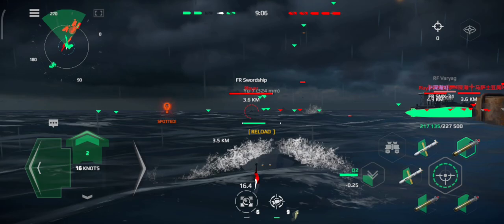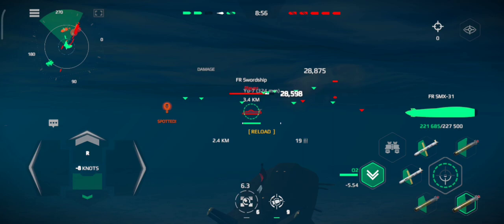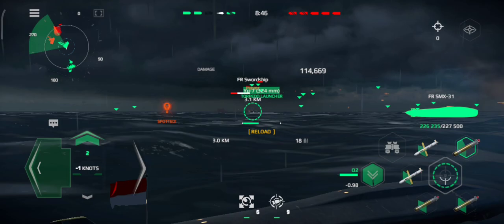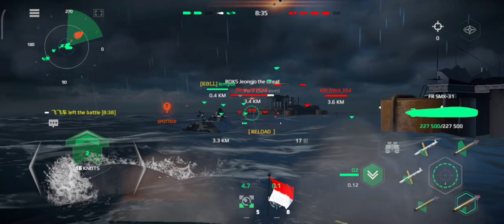Battle stations, this is not a drill. Torpedo tubes at full alert. Right turn, take course to the ground. Prepare for launch, missile ready. Light for water. Ahead 15 knots. Missile silos are ready to launch. Prepare for launch, missile ready. Firing torpedo bearing 3-5-0. Launch attack in 10 seconds.